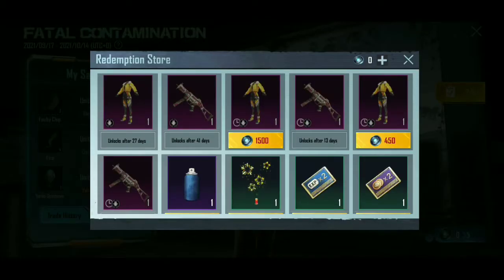We have a chance to redeem a permanent outfit and a UMP skin. We don't currently have a permanent outfit, but we have a permanent outfit available for 27 days and a UMP skin for 41 days.